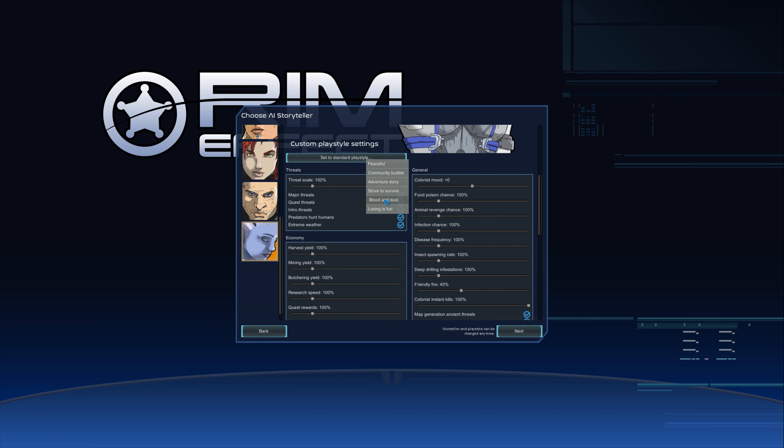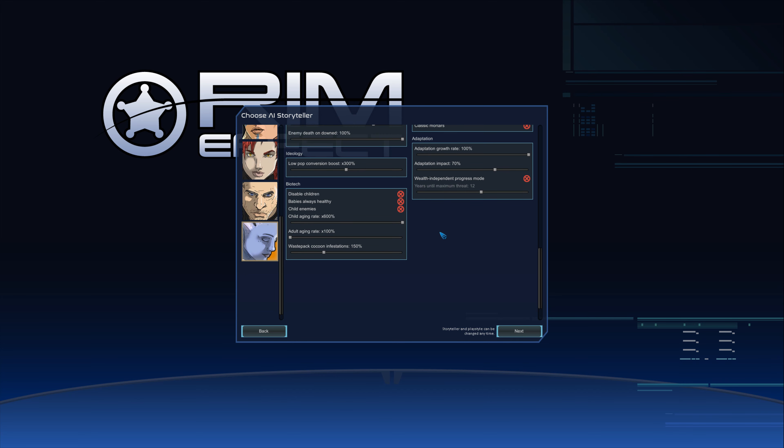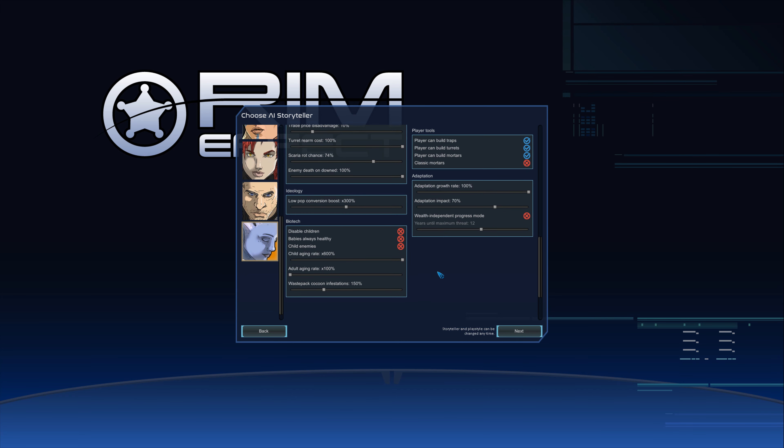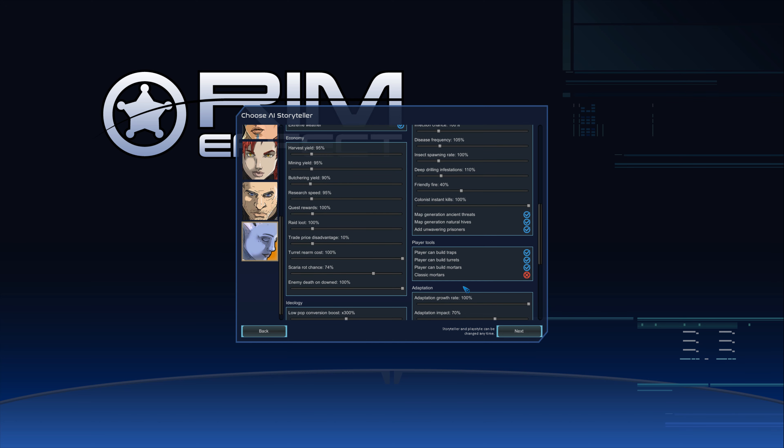I always play on Blood and Dust, but I do custom because I change a couple of things. I always change child ageing rate to max. I usually do Wealth Independent Mode — that's been interesting. You've got to make sure you are scaling with time, because those raids can just surprise you, especially if you're playing Randy and you haven't had a raid in a while.